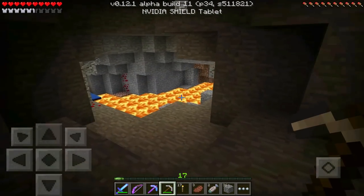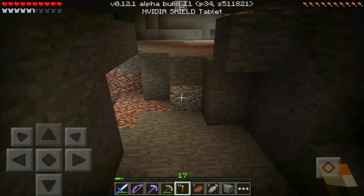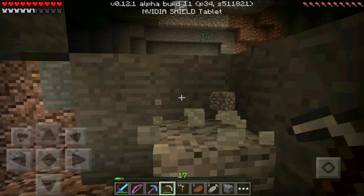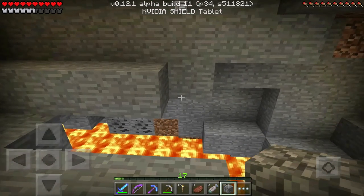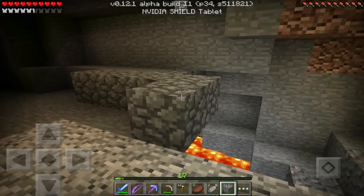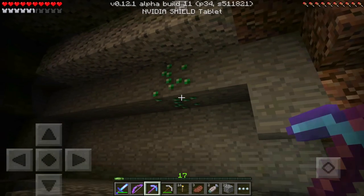I really should have brought a water bucket, but I did bring all the supplies I need. Emeralds! Look at that! Oh my goodness, guys — our first emeralds! Just like that. I knew I just had to look around for the right cave. We've done it, ladies and gentlemen — we have found our first emeralds. Let's see what this Fortune pick can do.